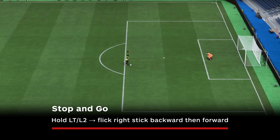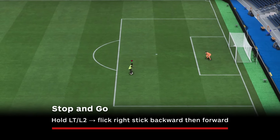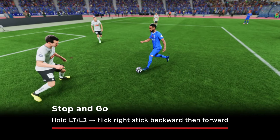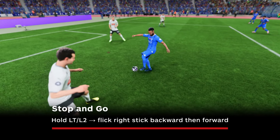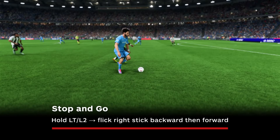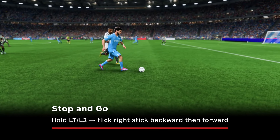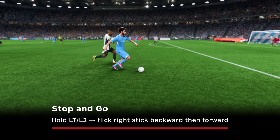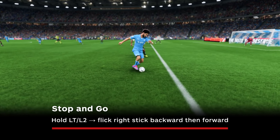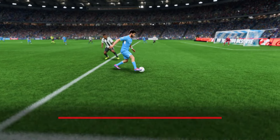To perform the stop-and-go you need to hold LT/L2 and then flick the right stick backward and then forward. Remember that for all of these skills the stick direction is relative to the direction your player is facing — so if you're attacking to the left you'll actually flick the stick right and then left. After performing this skill you can also use the left stick to influence your exit angle, helping to give you extra space to get off a shot.